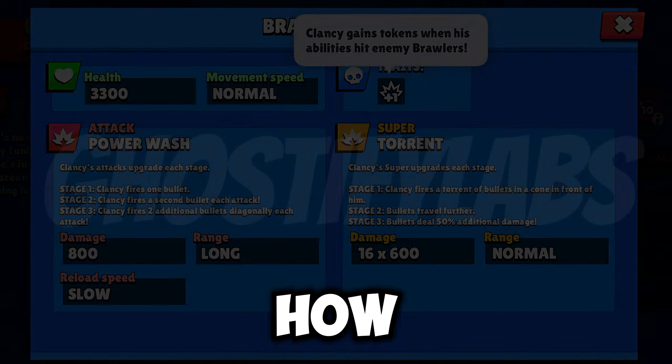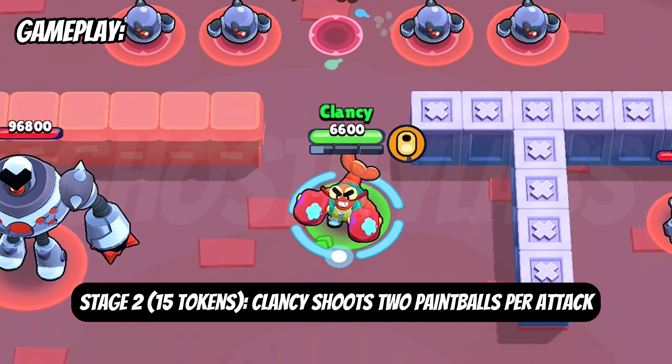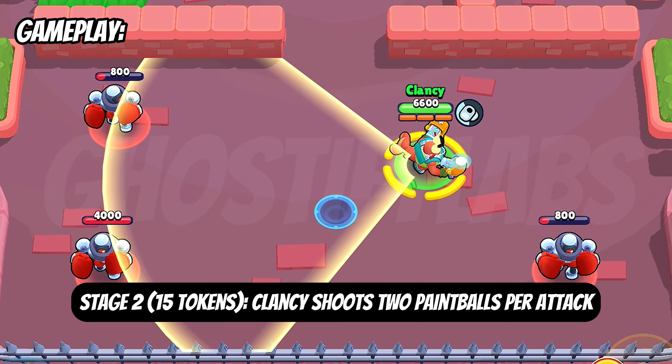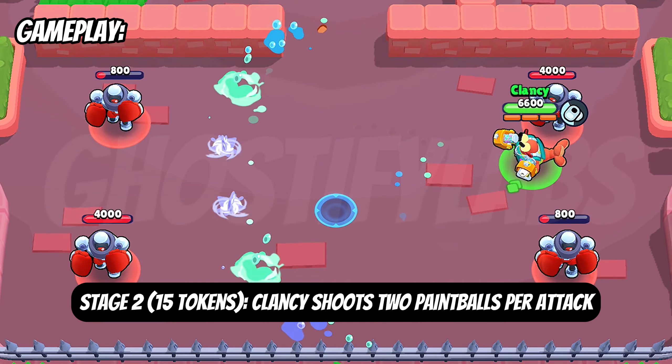You know about Surge? Surge is basically a brawler that upgrades his stage by charging his super and he gets 3 stages. Same with this brawler — by attacking an opponent, it charges tokens on the right side and upgrades his stage: 1, 2, 3. Stage 1 requires 0 tokens, stage 2 requires 15 tokens, and the last stage requires 30 tokens.